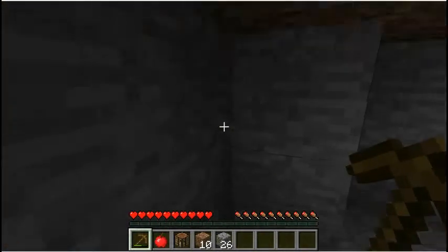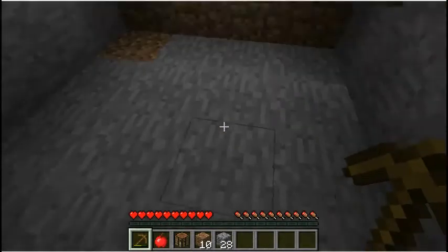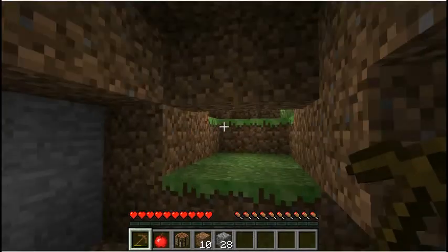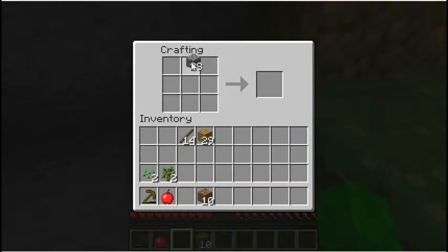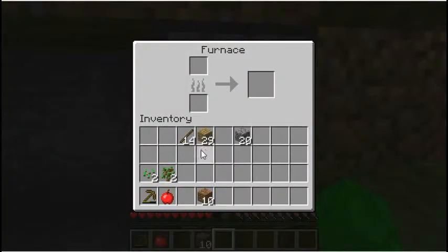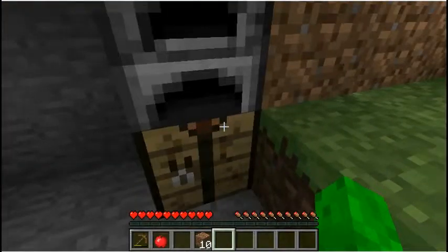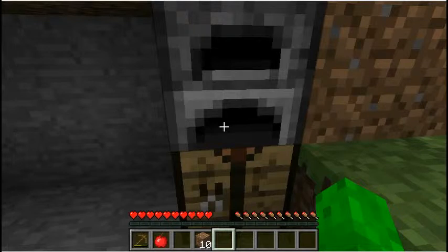You're gonna mine out cobblestone — you need it because it's a huge part of your tools and all your stuff. Plus it's probably what you'd be making your house out of unless you're really creative. So I'm gonna make a furnace right here while I'm here for a while.